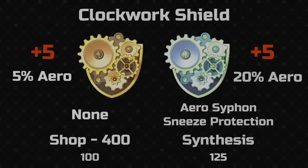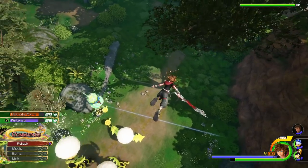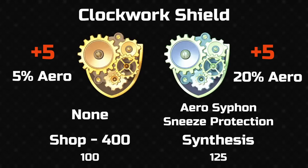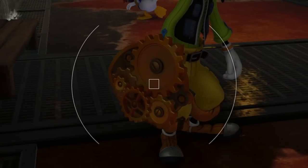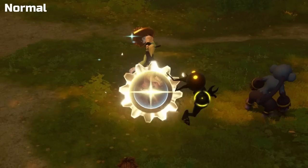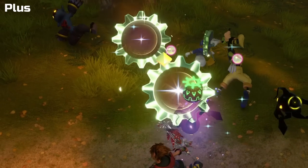Upping the strength to 5, here's the clockwork shield. Its elemental specialty is aero, which means sneeze protection — and considering Goofy's very abnormal sneeze, it's a nice thing to have. The design is straightforward: a large heater shield shape with a bunch of cogs and gears attached to the front, and these are actually animated. The clockwork shield plus goes for pale green and blue colours. For the hit effect we have a spinning gear encasing a bright flare, with some smaller flares flying off.